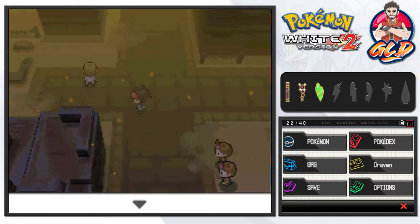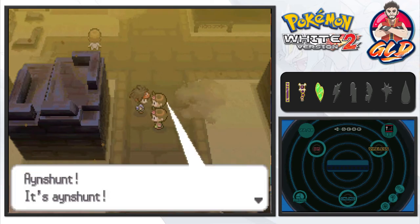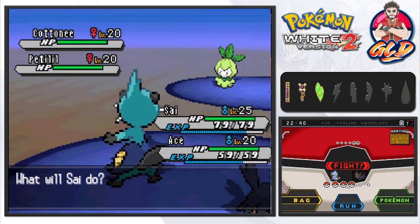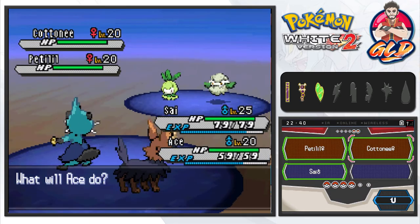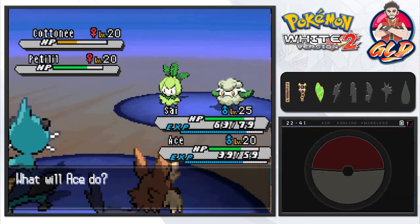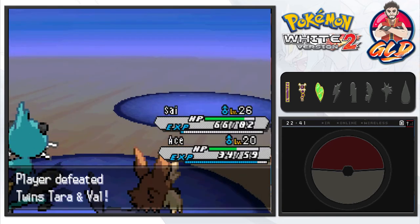We pair up Ace and Side Growl for a double battle against twins. We use Fury Cutter on Petilil and Takedown on Cottonee. They focus their attacks on Side Growl, but we push through — taking both down and earning experience points all around.